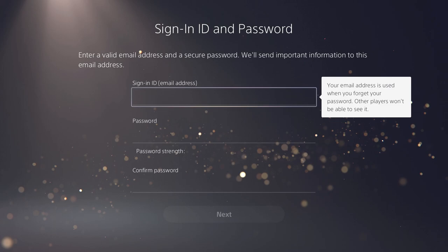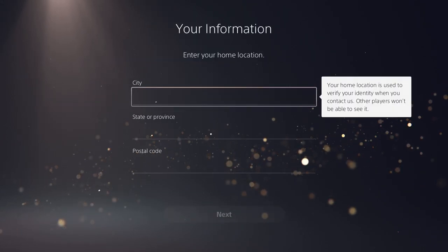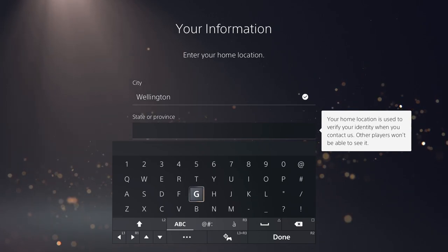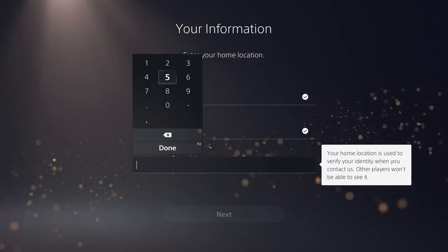Sign in with an email that isn't already connected to a PlayStation account, and make sure you have a password you remember — because you will have to purchase the game on this account. Add a first and last name, then fill in the address info: put Wellington as the city, which is the capital of New Zealand, NZ for the state/province, and the postal code is 5012.